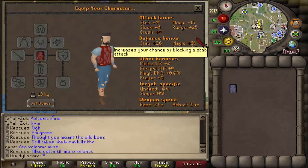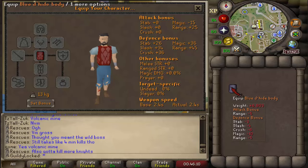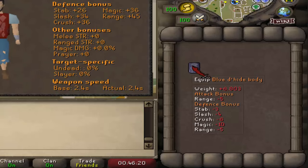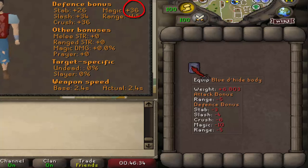Boom. Up by 4, up by 6. Is that magic? Oh my god, almost up by 10 — no, it is 10. Wait, no, it's... wait. This thing is lying to me. Look at it — it says it's going to go up by 10 in the magic, right? And then for magic, it goes up by 8. You lying sack.